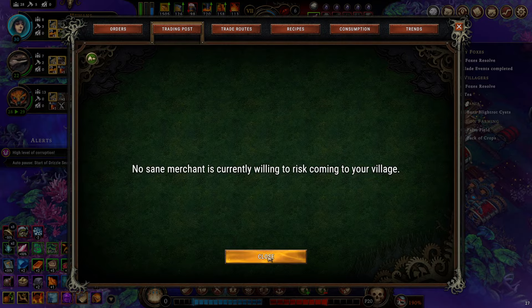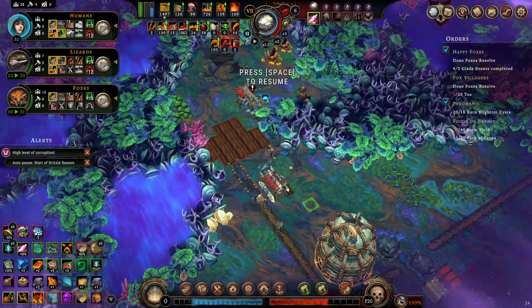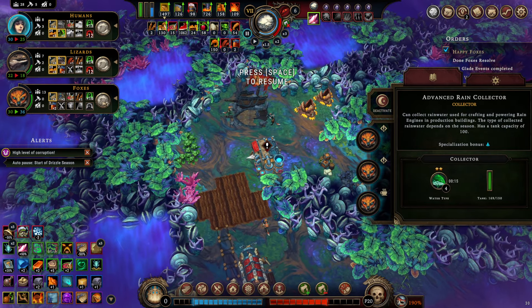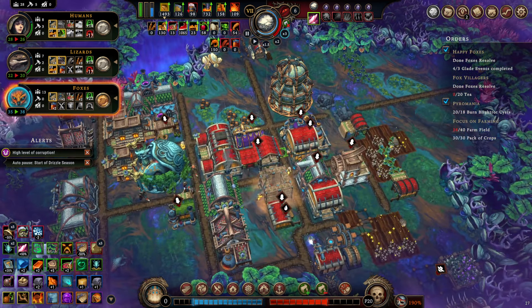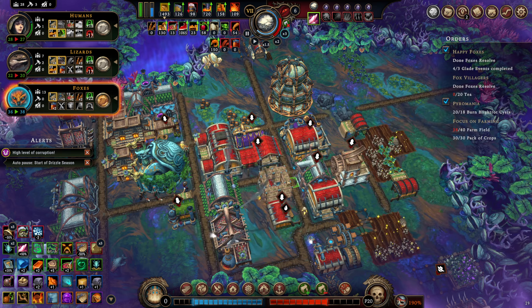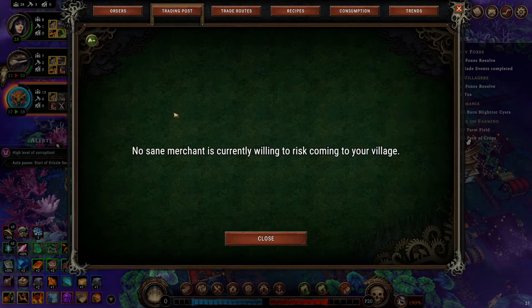No one wants to come — this is based on my city score. I've killed off too many people, no one wants to come. No one wants to come because we've killed off too many people. We don't have a good city score.